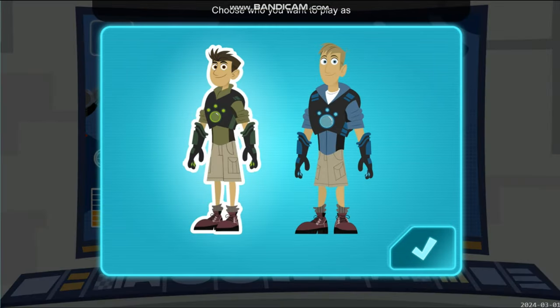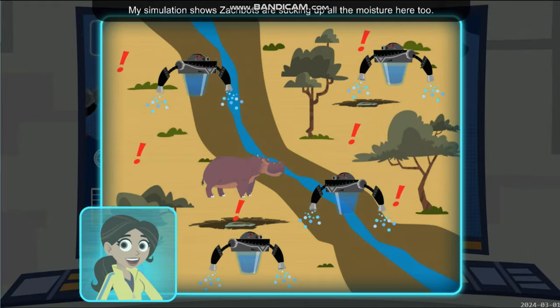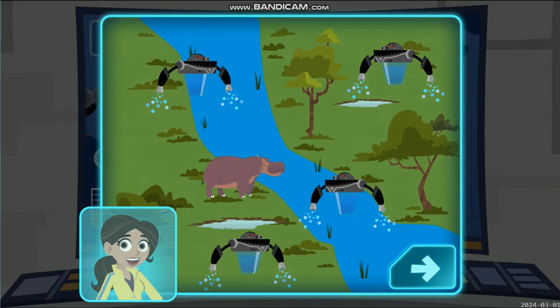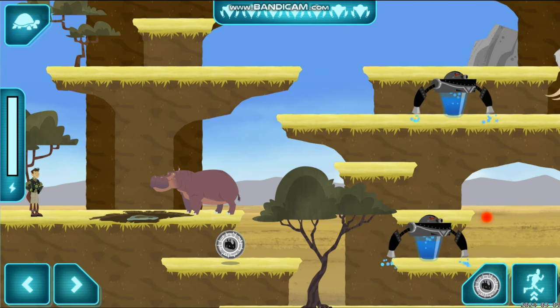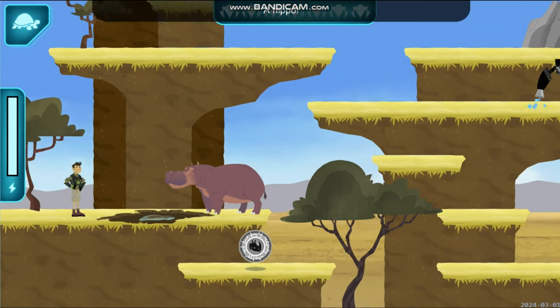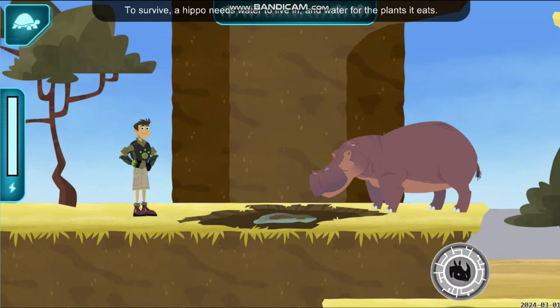Choose who you want to play as. Chris — to the creature rescue! My simulation shows Zakbots are sucking up all the moisture here too. Hippos eat mostly grass, and without water, grass can't grow. Use creature powers to help them too! A hippo — hippos come out of their watery homes at night to eat grass. To survive, a hippo needs water to live in and water for the plants it eats. We have to help!